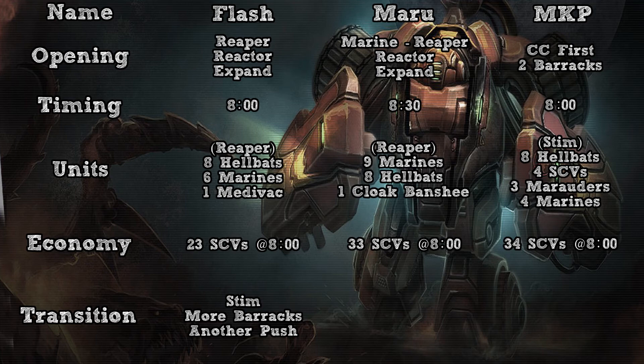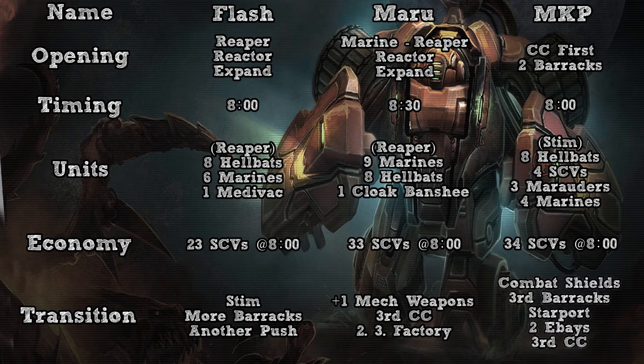Maru's build transitions very well into mech, which is what he has done the two times I've seen him do this build. So behind his push he's adding the plus one mech weapons upgrade in the third command center, and then going up to three factories, so this build transitions quite well into mech. Marine King Prime's build, with stim already done, transitions quite well into a bio macro game, so while he is pushing he adds combat shields and goes up to three barracks, then gets his starport for medivacs, double engineering bay in the third command center, so you can still play quite a decent macro game with your third command center starting around ten to eleven minutes, so this build transitions quite well into bio.